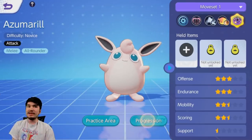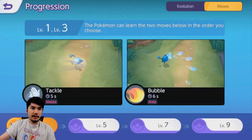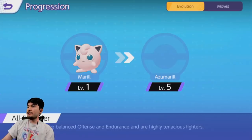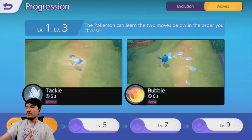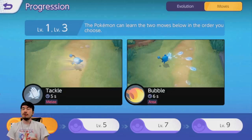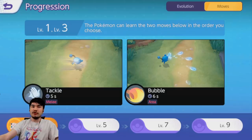Now we're about to have a look at its moveset and abilities. It levels up at level 5. It has one evolution only — if you guys don't know the games, there's no baby Pokemon in Pokemon Unite. So at level 5 you evolve. At levels one and three you get your initial moves. Most Pokemon get their moves at levels one and three; only a select few get them at one and two. So that's Tackle and Bubble for its first two moves.